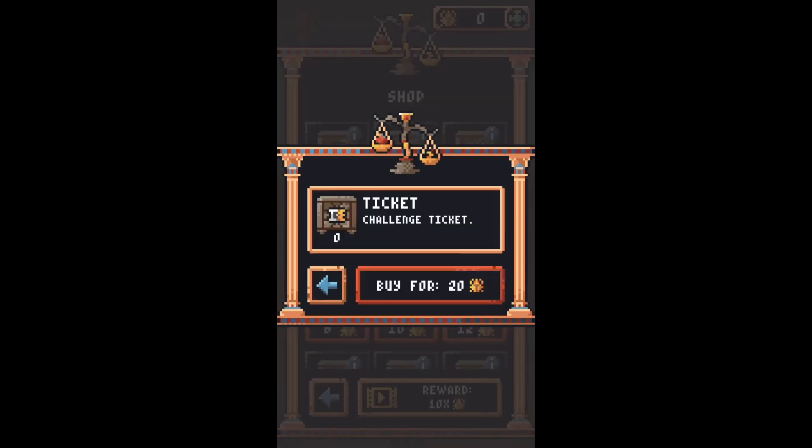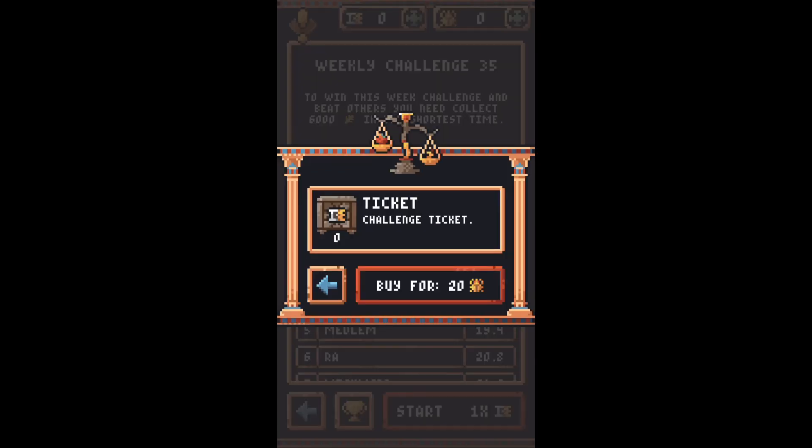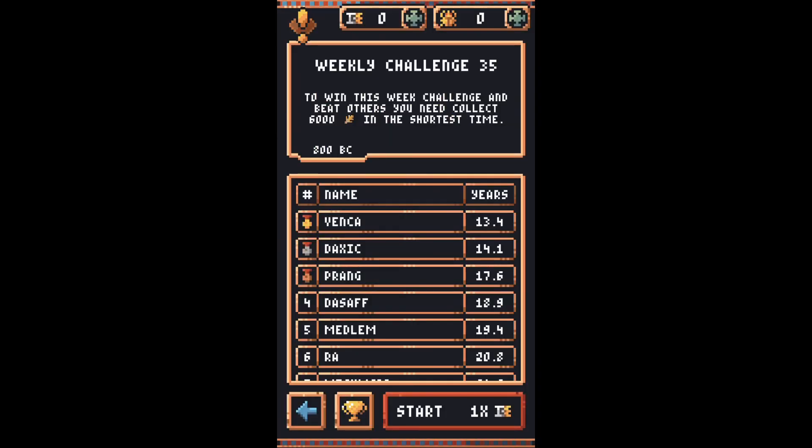You can also spend this currency on a challenge mode, where it will have you accrue a certain amount of resources or complete a certain objective as quickly as possible, and then your time is stacked against others online.